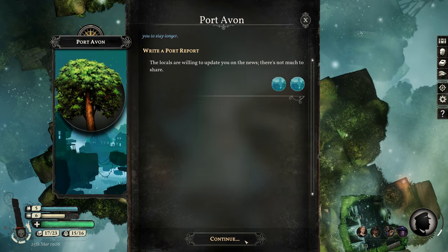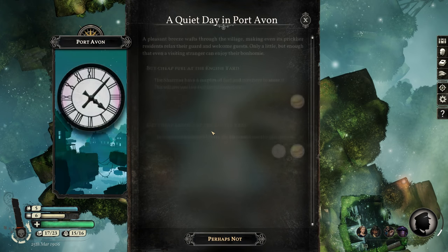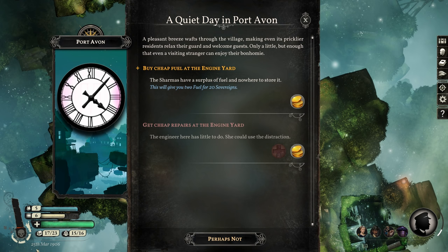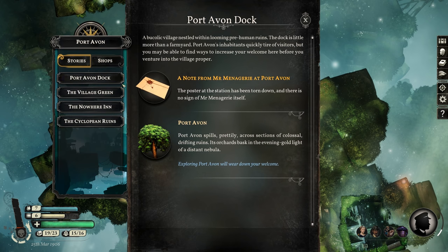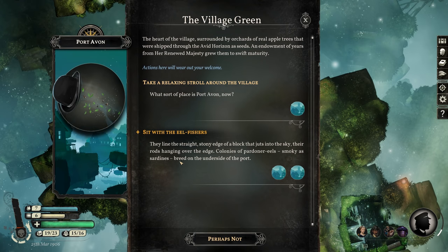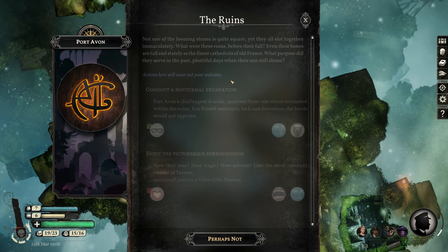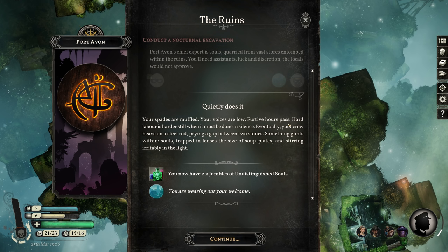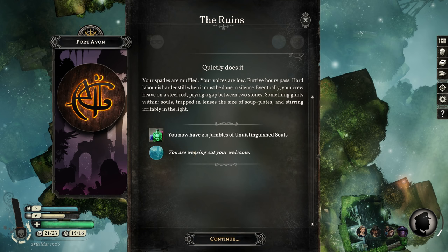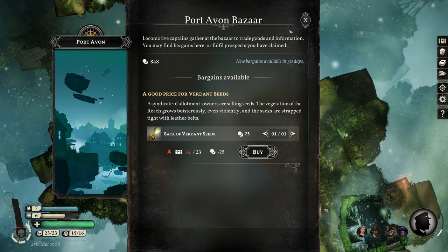At Port Avon now — let's write a port report. Shall we spend a quiet day? Not much point; I have almost no terror. This is the one to get cheaper pairs or buy cheap fuel — definitely buy cheap fuel. Two fuel for 20 sovereigns, half off. I'm going to save my welcome at Port Avon. Kind of want to do something at the ruins though — nocturnal excavation, 90% chance. Success! I think we've already read this. Two jumbles of undistinguished souls. Got any deals? I don't have room for all of it, but I'll take what I can and be off.